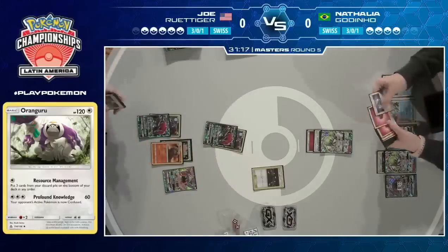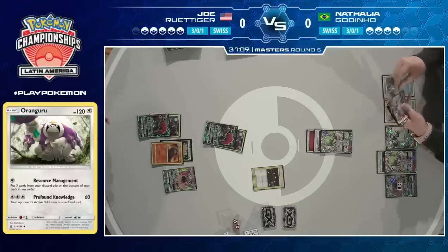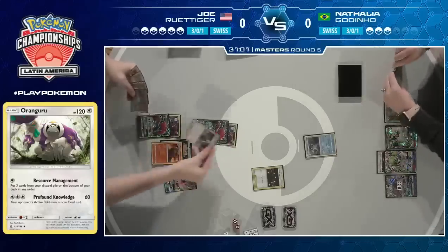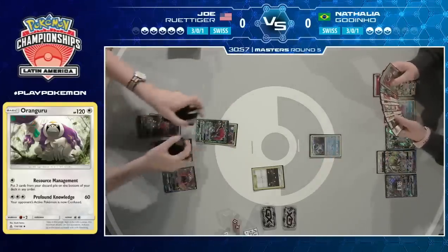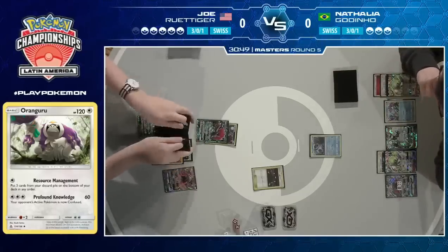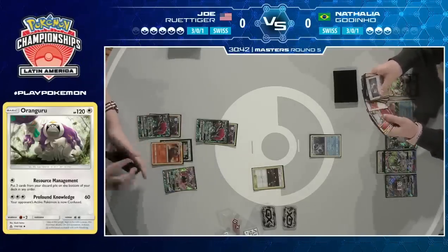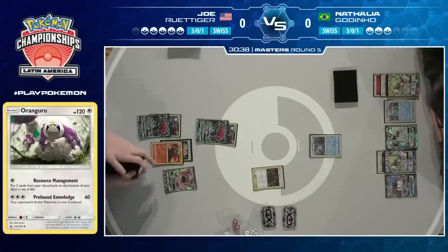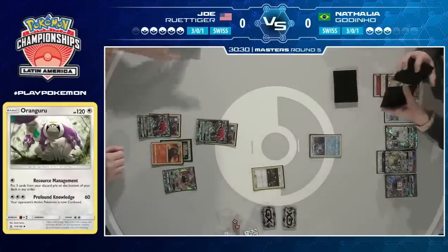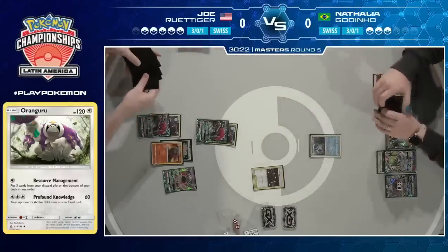She's still holding that Super Boost as her ace in the hole, but it's not really safe against a deck like Joe's. At the same time, there are already so many energies on the board — will Joe have the opportunity to remove any? Here comes the Counter Catcher, bringing Swampert up into the active. He's going to try and recycle his hand again. If he can get into Limitation Sableye and trap this Swampert — Natalya doesn't play any Switch cards outside of Guzma, so that's something Joe's going to keep an eye on. She's already used one Guzma, and only plays two.